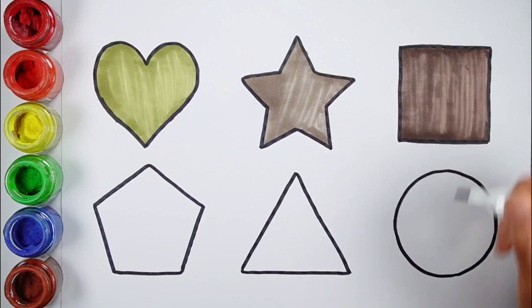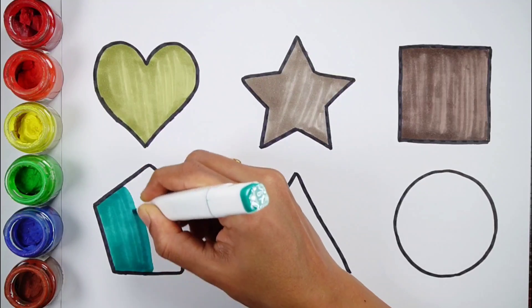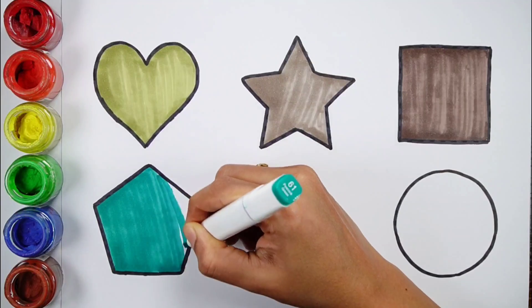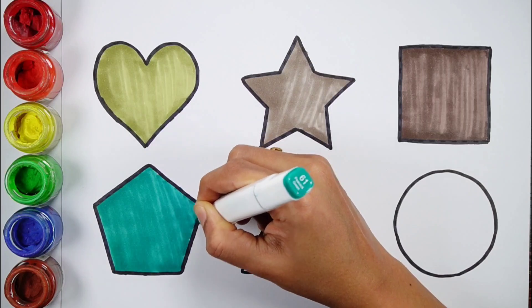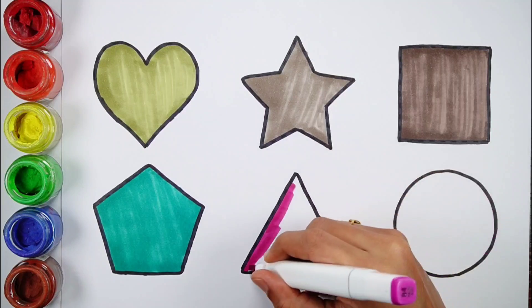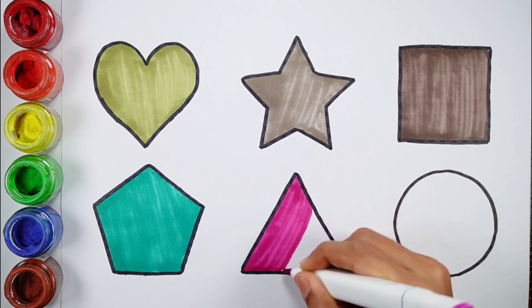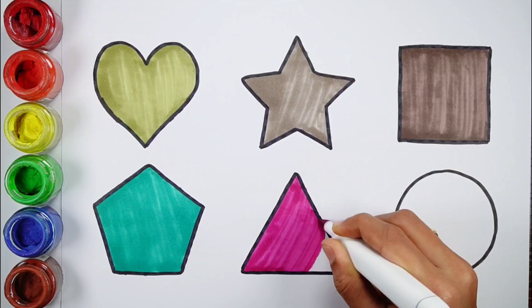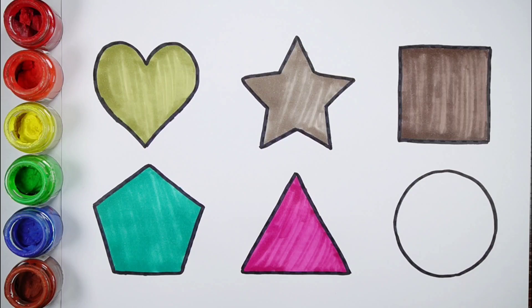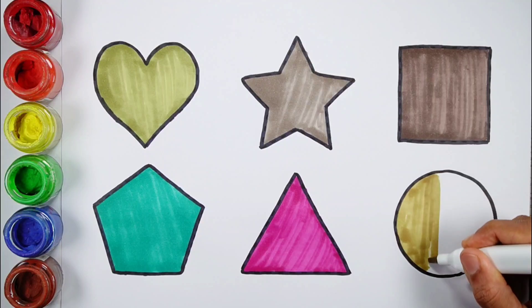Square. Pick a green color. Paint again. Pastel violet color. Triangle. Dark yellow color.